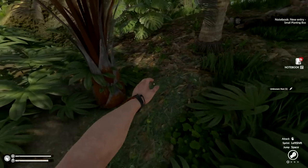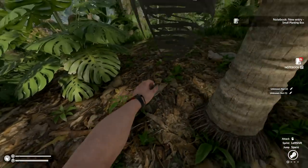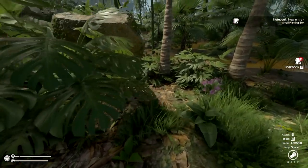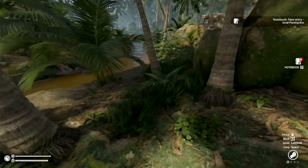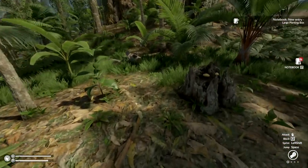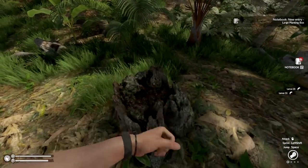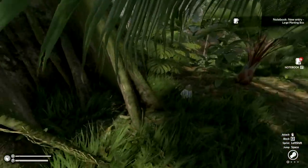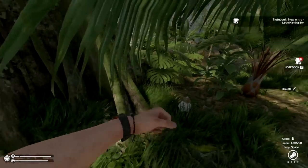I don't see any rocks. I need rocks and sticks — that's going to be something we have to find on our way out here. Could be very difficult. I'm going to take my time since I don't have anything to defend myself with. We could use these too. Oh, if we find some blue mushrooms that'd be really nice.